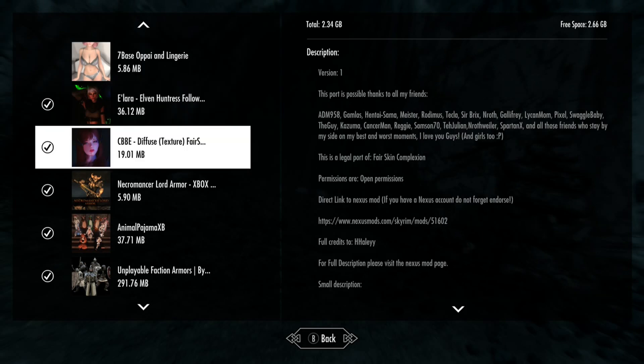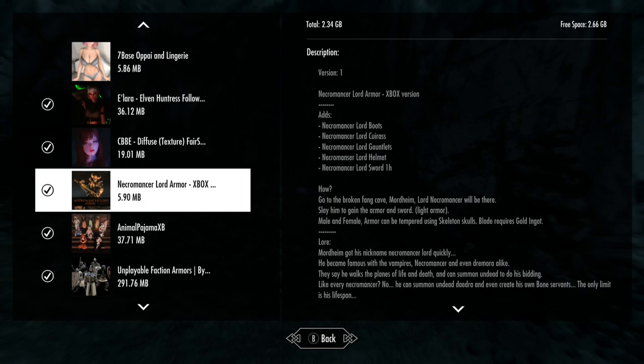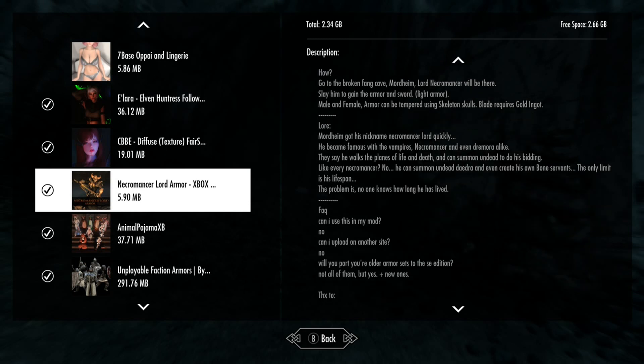We're looking at the Necromancer Lord armor. It adds a whole set, a boss, and a sword. All you do to get it is go to the Broken Feng Cave. The lord necromancer will be there — his name is Mordheim. You get the sword too, and it's light armor.